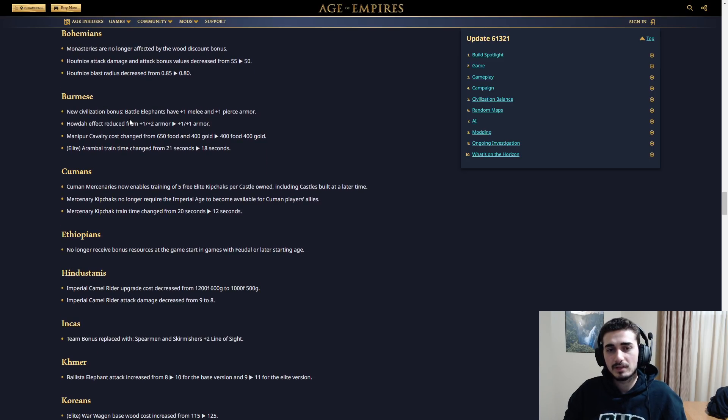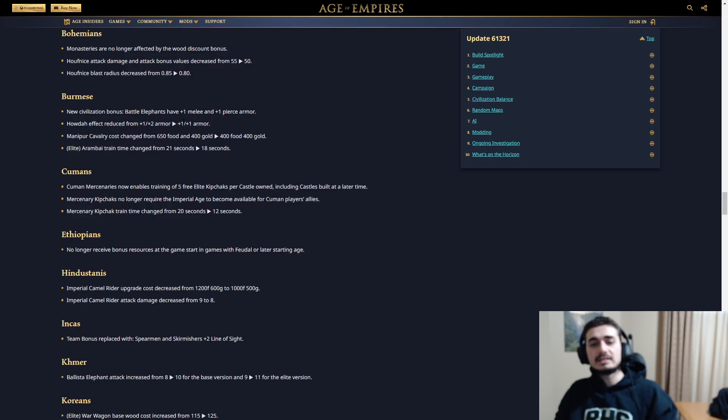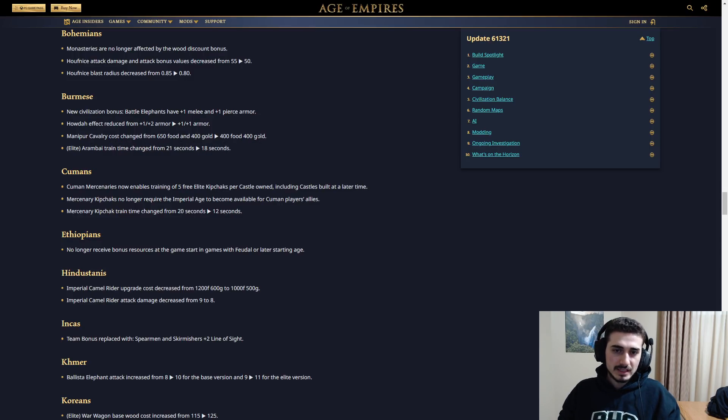Burmese: new civilization bonus — battle elephants have plus one melee and plus one pierce armor. Halida effect reduced from plus one plus two to plus one plus one, so they gave them a civ bonus and reduced the unique tech effect. The final result is the same — they just now start with the extra pierce armor as a civ bonus and get the extra melee from Halida. Manipur Cavalry cost changed from 650 food 400 gold to 400 food 400 gold. Elite Rambai train time changed from 21 to 18 seconds — really good because Rambai are actually pretty weak, so this lets you mass them faster. I really like these changes for Burmese.